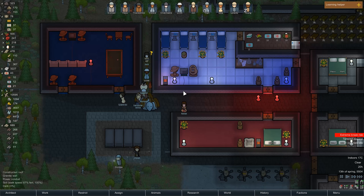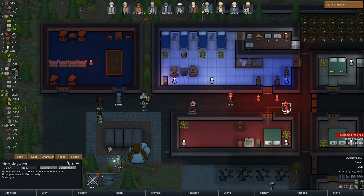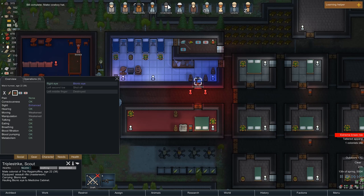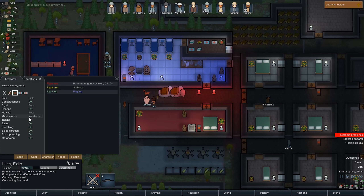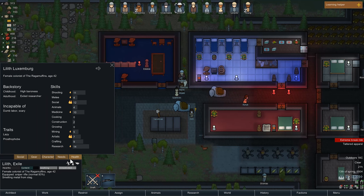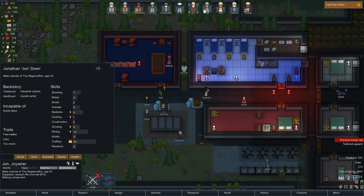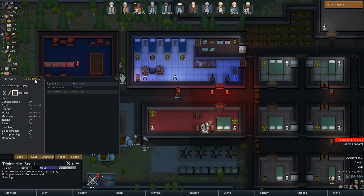Alright, do it. Triple Strike's got the eye. So we're going to give some new eyeballs to someone. First of all, Lilith needs an eye — yeah, Lilith does need an eye. But it's still there, even though it has brought her sight down. She seems like she'd be a good candidate for it, especially since she has a sniper rifle and decent shooting skill. Like, I think everyone is around 11 — you got Dismas there at 13. But yeah, Lilith needs it, might as well give it to her. Install a bionic eye on her right eye. Give her the good medicine to do so. And who's gonna get the other one? I think it's going to be Triple Strike, in his left eye. Give him the Glitterworld medicine to do so.